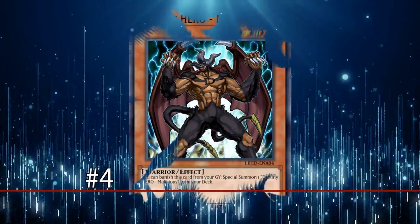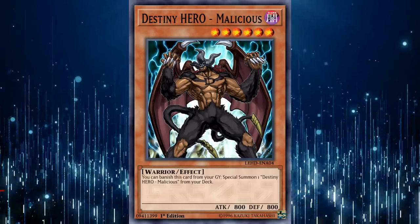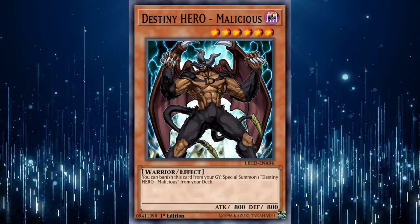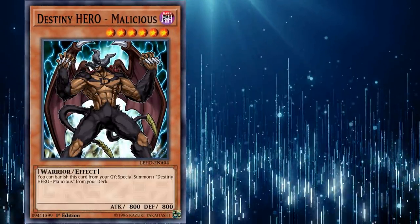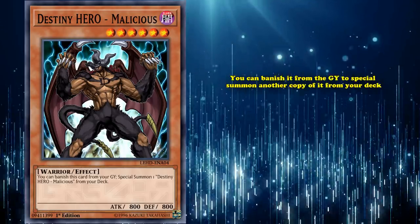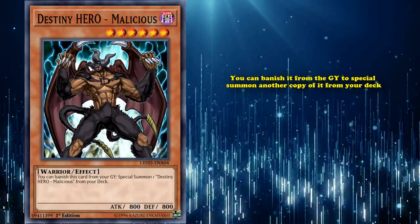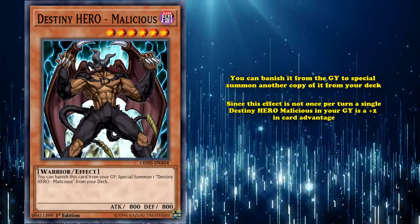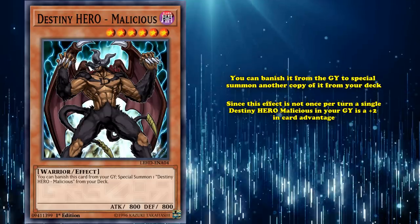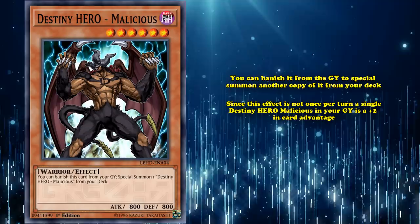At number 4, we have Destiny Hero Malicious. Currently, Destiny Hero Malicious is the only card on the semi-limited list, and is kind of the poster boy for why the semi-limited list exists. Malicious simply has the effect where you can banish it from the graveyard to special summon another copy of it from your deck. And since its effect is not once per turn, a single Destiny Hero Malicious in your graveyard is a plus 2 in card advantage, as the second one you bring out can also immediately use its effect as soon as it hits the graveyard.